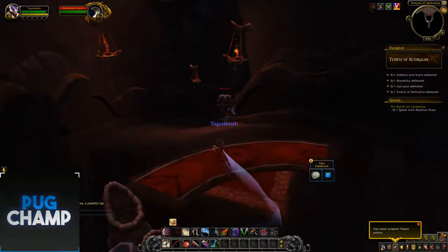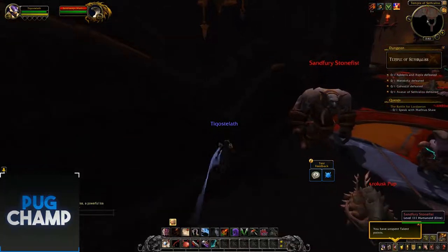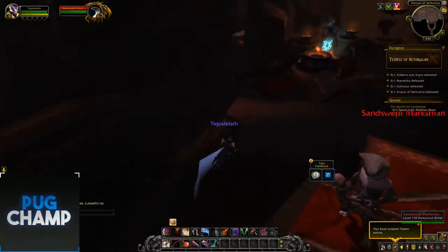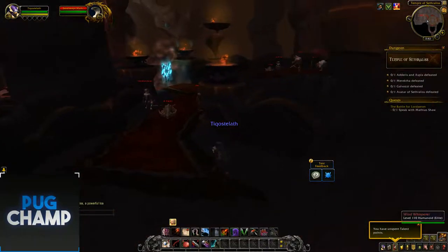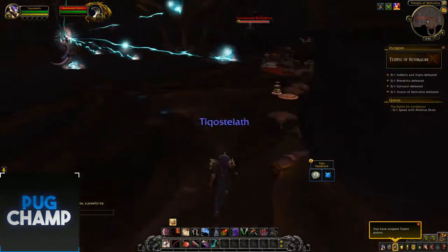The reason that these snakes are in the storyline is because they are like the Vulpera's enemies, the little rat guys. So these guys will be eating the Vulpera, which is a good thing. I tried to make an exploration video but there was a gate blocking you, so you had to kill the boss.